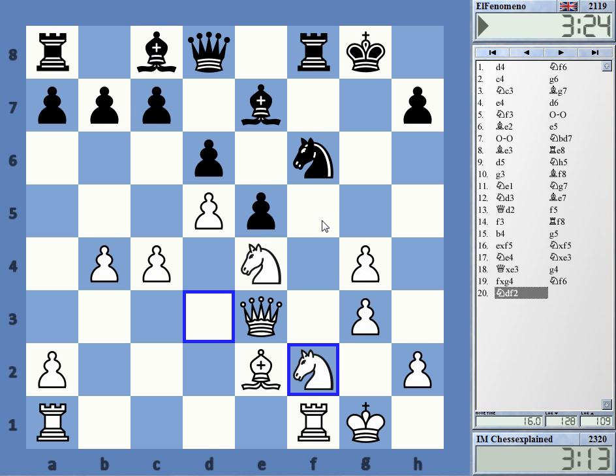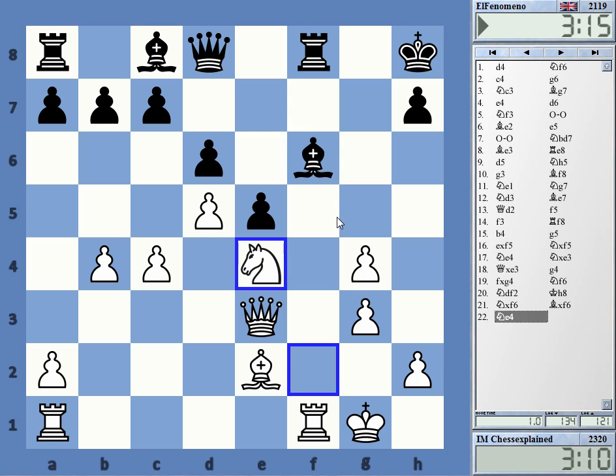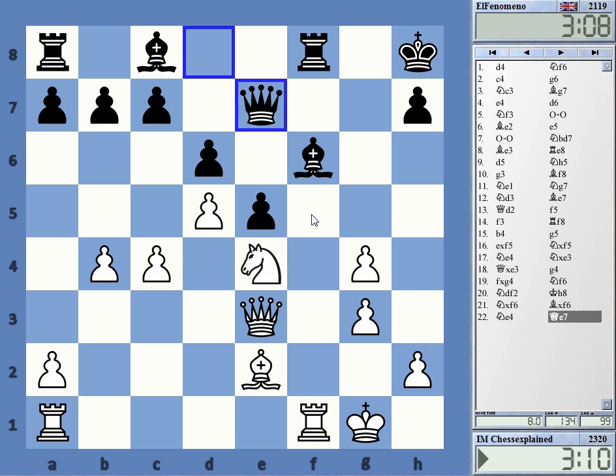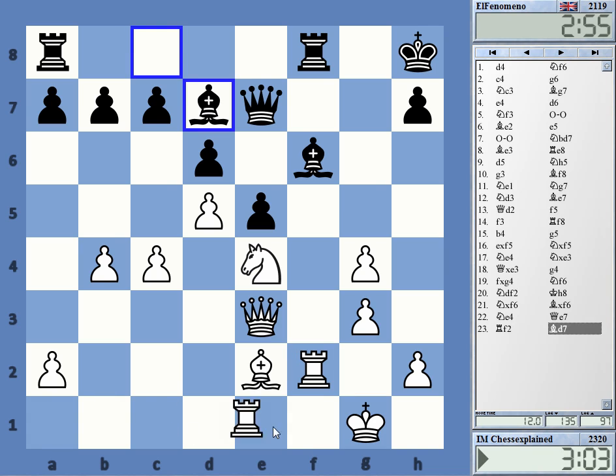What I absolutely have to prevent is some kind of bishop coming to d4 — this kind of dark-squared bishop invading my camp. This has to be prevented at almost all costs. So I'm just doubling now on the f-file. Keep it simple.